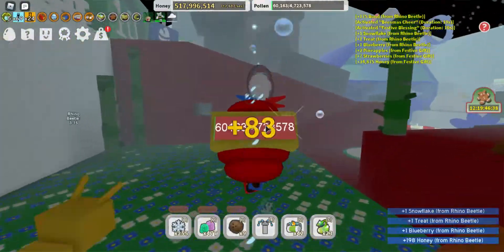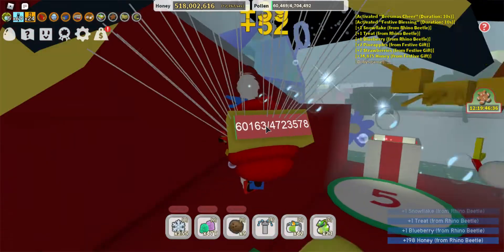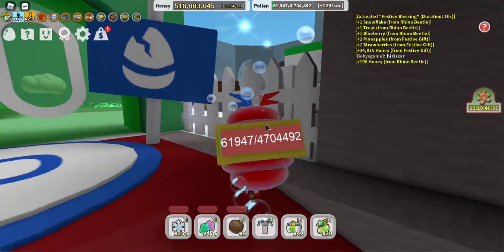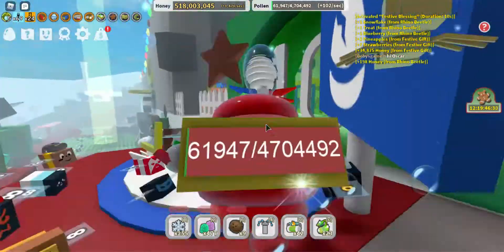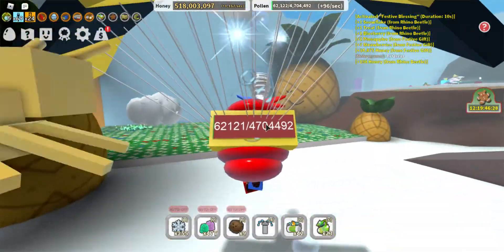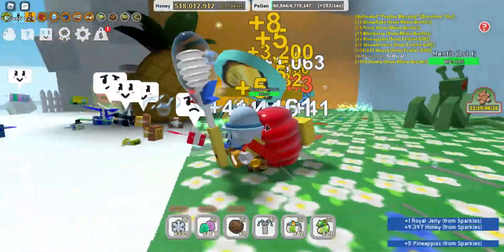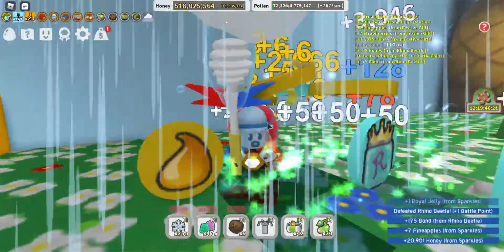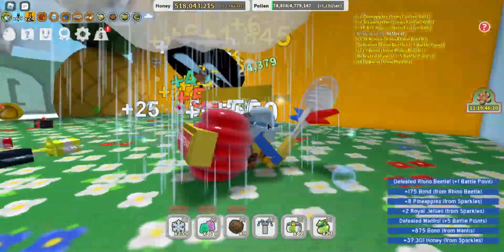That's a quick way to get bond with your bees. You can also see the pineapple with a face — go over and grind it; it gives you pineapples and food to give to your bees, or you can use it to craft.